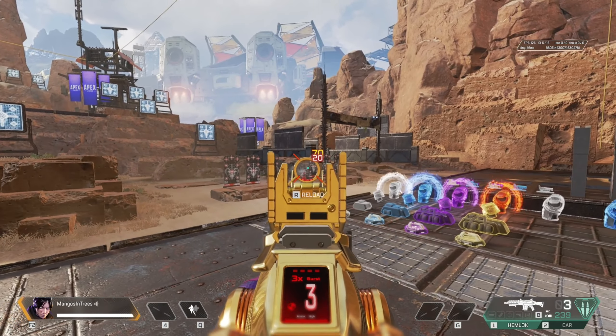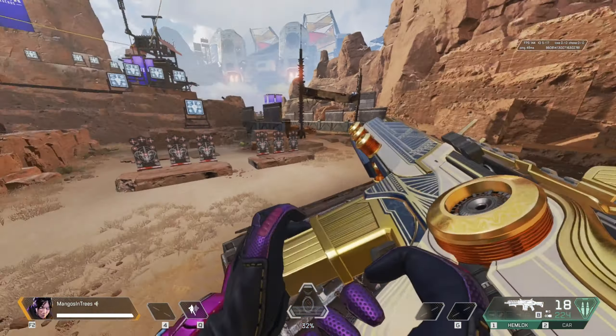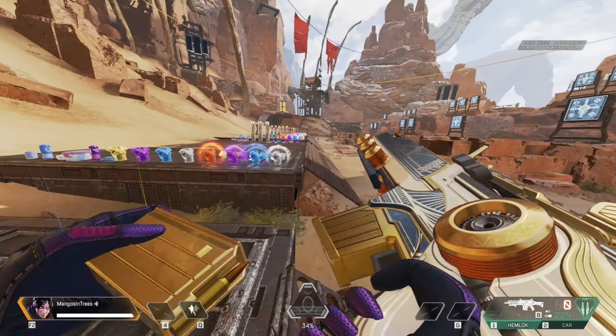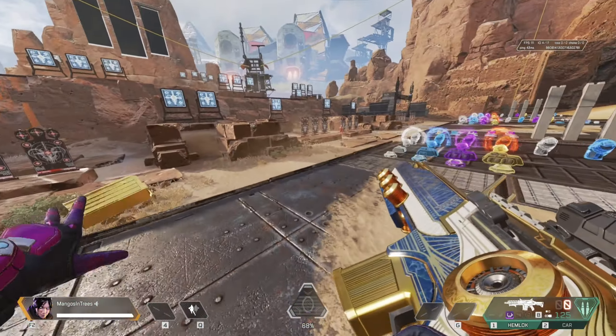This legendary Hemlock skin has the best iron sights out of any of the other Hemlock skins. It has two golden prongs that center your sight in the back and in the front, and they even show up when you have different sights on the gun.